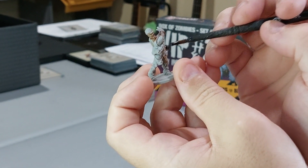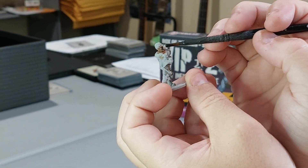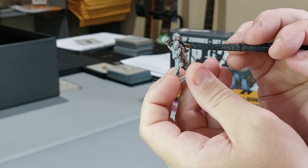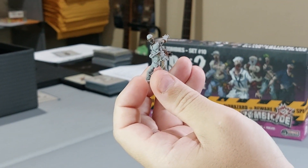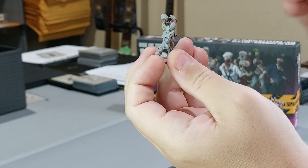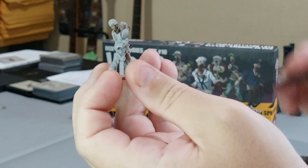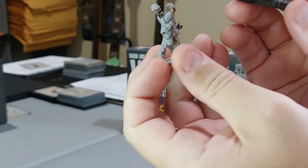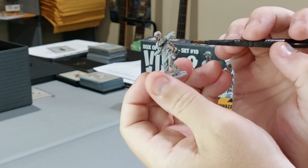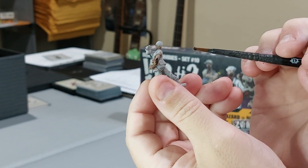Put Druchii Violet in the recesses of the hands and wherever it pools naturally like in the mouth. Dry off your brush and dab up any excess, especially under the eyes - you don't want this going on too thick. Drakenhof Nightshade I find even worse if you do an overall wash - it goes on pretty thick and actually looks worse. Same thing - use a smaller wash brush and just do it in the recesses: under the eyes, under the mouth, around any damage or crevices in the skin.